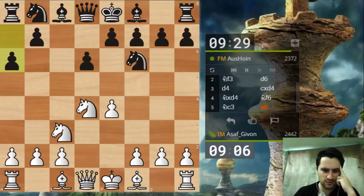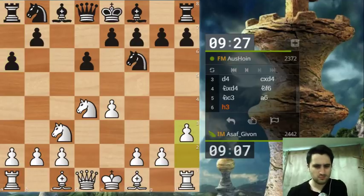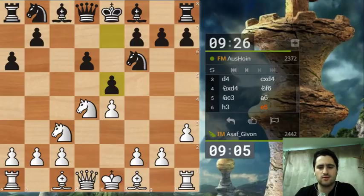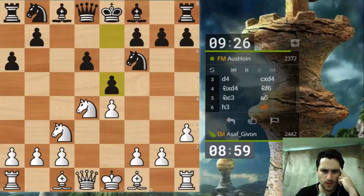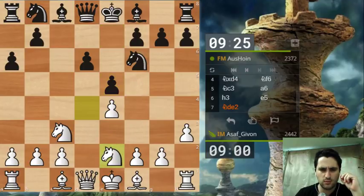We have the Sicilian Najdorf. I've been playing many moves here throughout my life - let's go h3. I was hoping to try this line recently. The idea is to play g4 and expand on the kingside. After e5, I have a choice whether to play knight b3 or e2; let's go with knight e2, slightly more in the spirit of this variation.